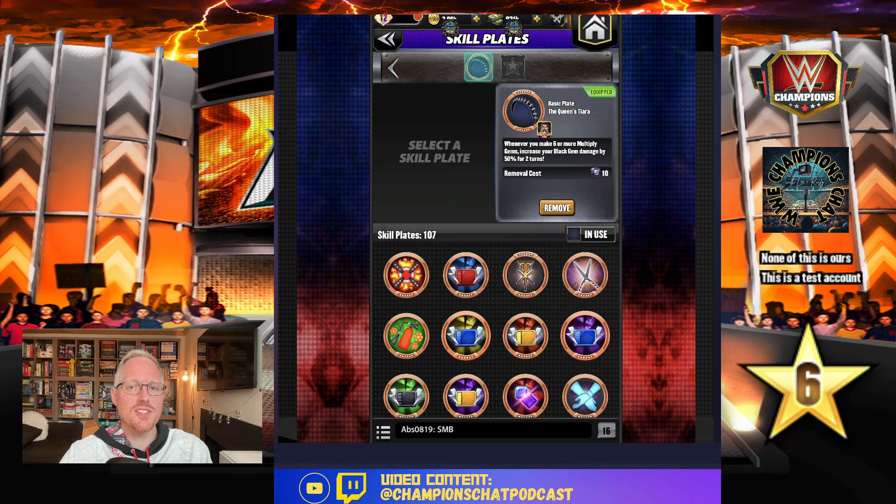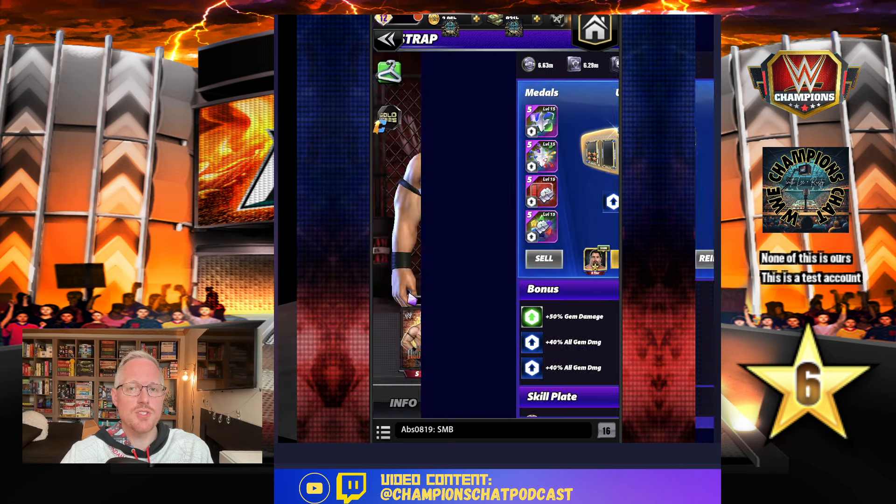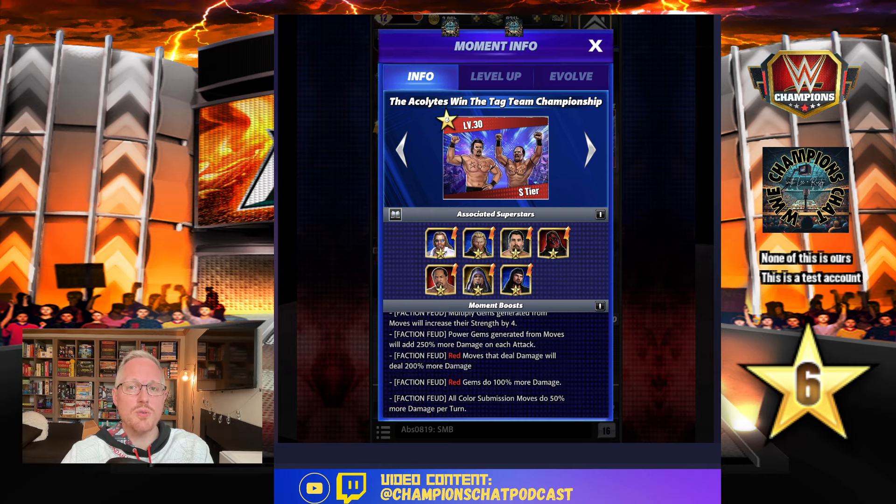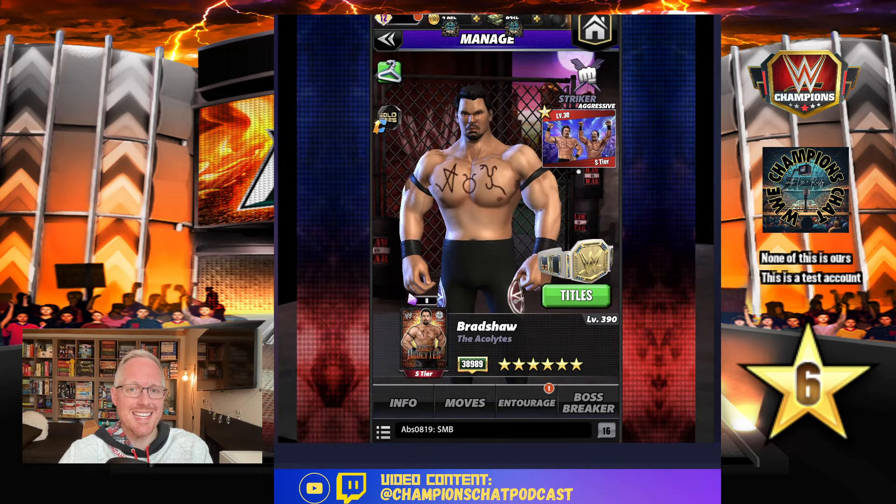The special trick on this one is the Queen's Tiara: whenever you make 6 or more multi gems, increase your black gem damage by 50% for 2 turns. Just a note — he does have the Acolyte because we're on the Candy Store account, I can't take it off, but it's okay because it's feud-only so it's not impacting what we're about to see.